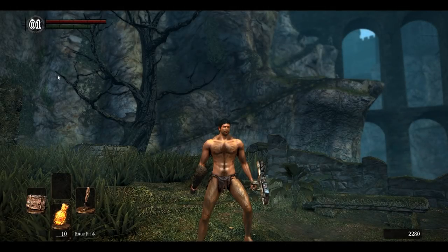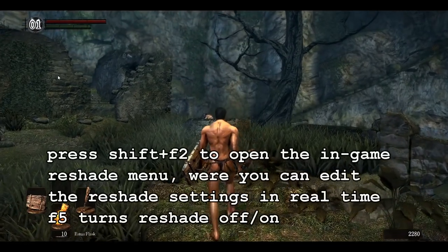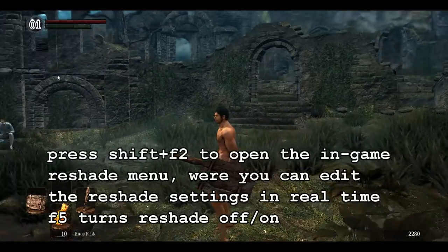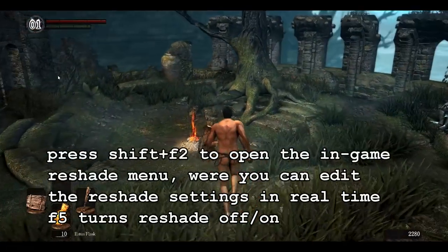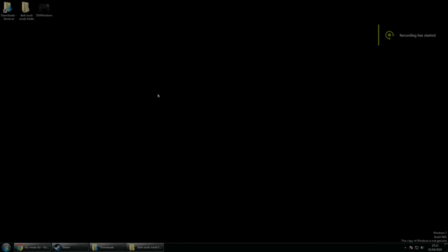And this is what we're left with. I really like the letterboxing. Reshade has a function that lets you edit it in-game — when you fire up the game, the controls come up at the top so you can see how to open the control panel. Personally, I love the way this looks. But we're still not done yet — we still have gameplay mods to install.